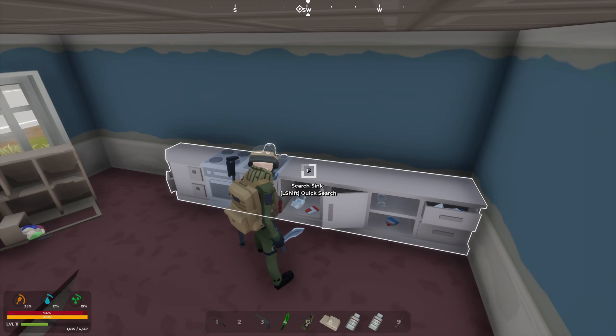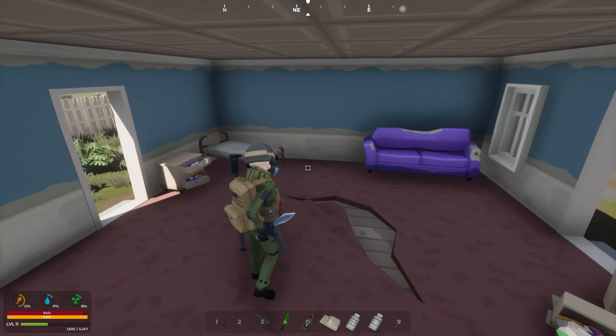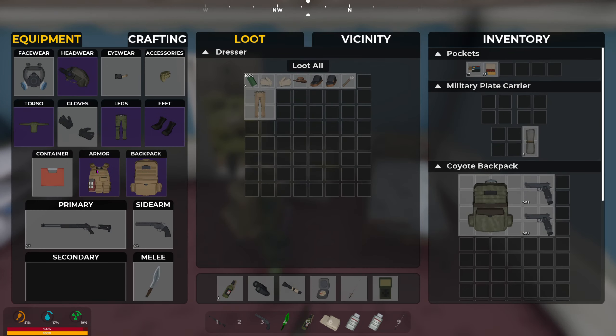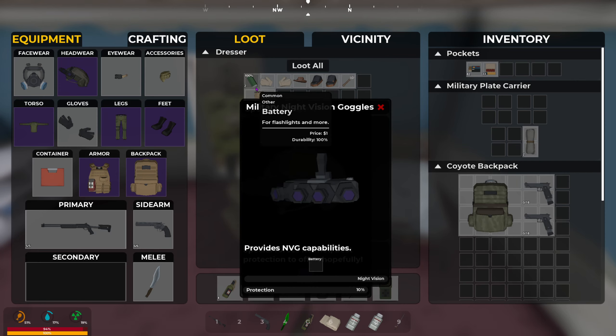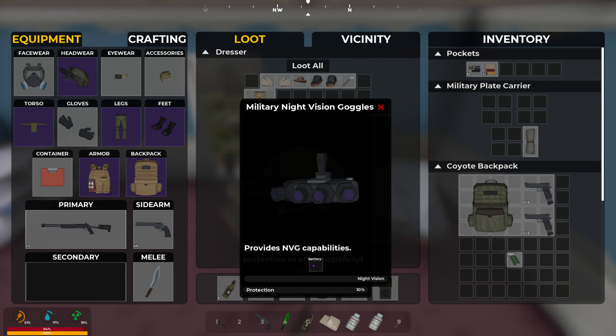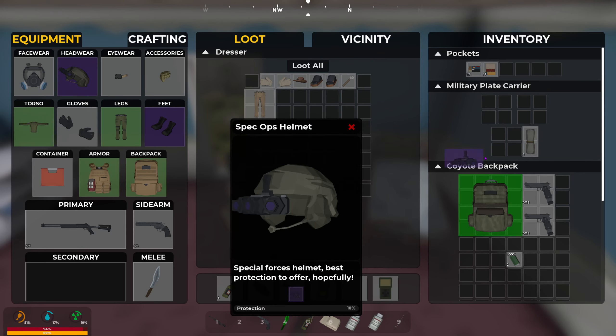We're gonna search some stuff and see what we can find in the town of Whitewood. Nice - I just found a battery, which I can put onto here. Hmm, maybe I have to unequip them first? That doesn't seem right - hold on, how do you do this?